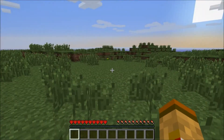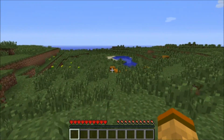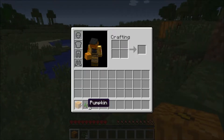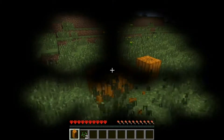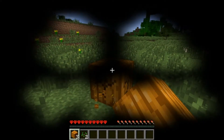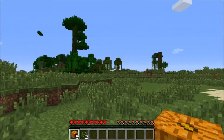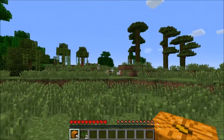First things first as per usual, find a tree — and I spawned in the worst spot ever. Oh, there's some trees and some pumpkins. Great thing about pumpkins now is not only are they a hat for you to wear, but they can also be used to make pumpkin pie — I'm going to have to check the recipe because I've already forgotten. Looks like we are in a plains biome to start, we've got some cocoa beans here and there.